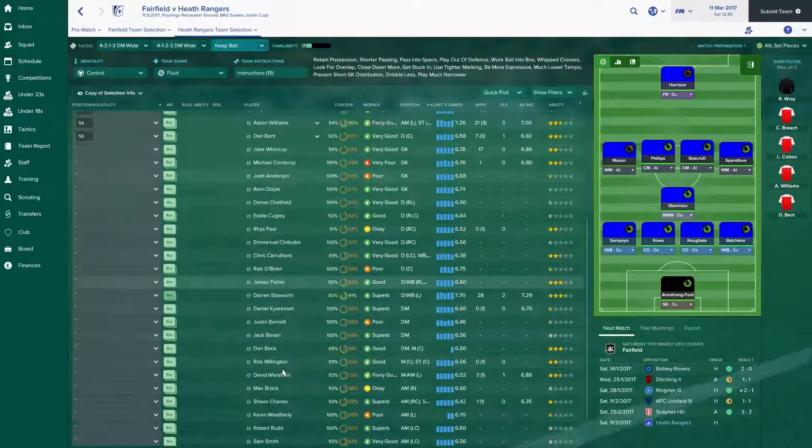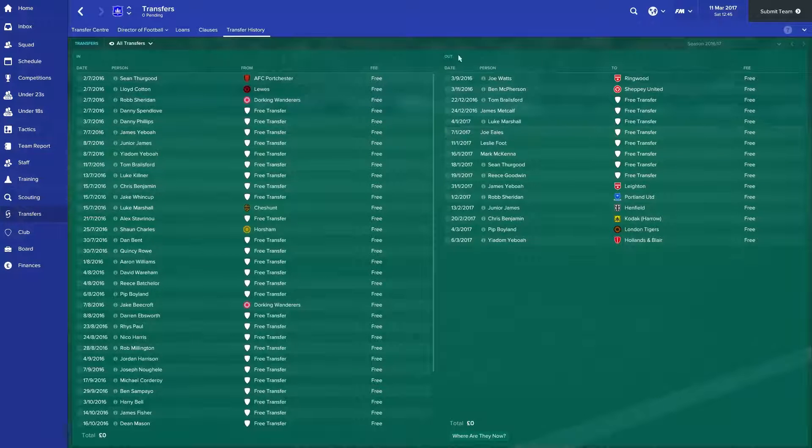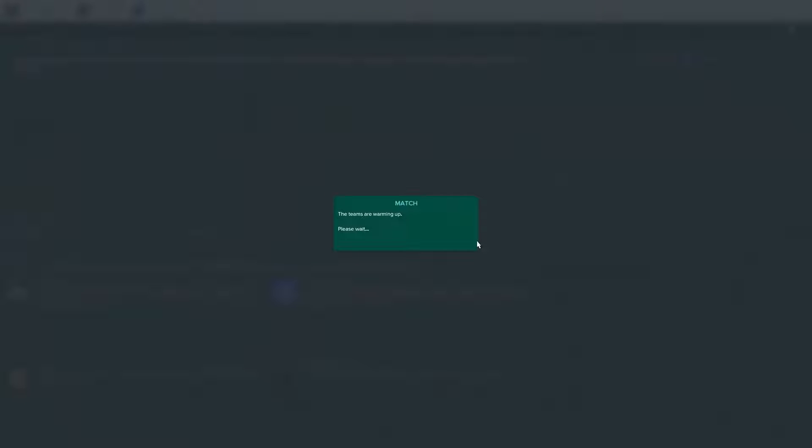Aaron Williams is the only really out-and-out striker. Unfortunately they sold a few players from underneath me. So let's go to transfers and transfer history. Yardam Yeboah got sold to Hollands and Blair. Pip Boyland got sold to London Tigers — that was my captain as well. Chris Benjamin, who had a really good run of games for me, got sold as well from under my nose to Codlack and Harrow. And Junior James got sold — that's terrible because both of these are my fastest forwards, and that was for my previous tactic. So I was looking for a new tactic, and then I found this one and it works all right. But I've got so many people coming in that it's really not much of a problem.